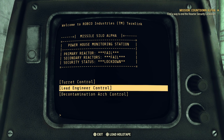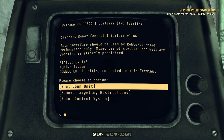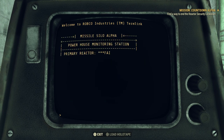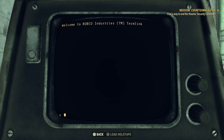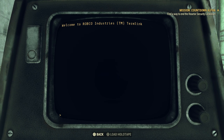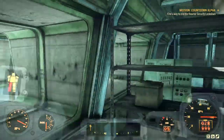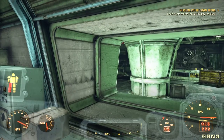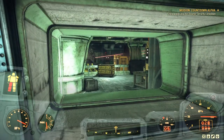Lead engineer control — that's to make the robots go nuts when we remove their targeting restrictions. And turret control so the turrets can fire back at the robots. We remove those as well. You can hear it all going crazy in the background — that's what I like to hear. I can see all these guys going nuts.